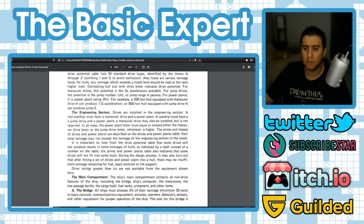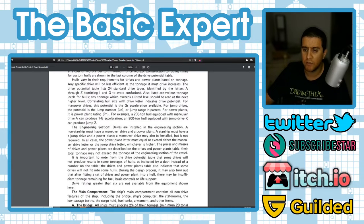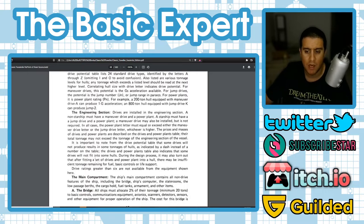In the engineering section, drives are installed. A non-starship must have a maneuver drive and power plant; a starship must have a jump drive and a power plant (a maneuver drive may also be installed but isn't required). The power plant letter must equal or exceed the maneuver or jump drive letter, whichever is higher. Total tonnage of drives may not exceed the tonnage of the engineering section. Some drives won't produce results in certain hull sizes — indicated by a dash in the table.